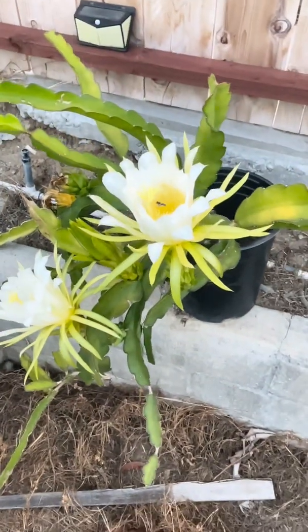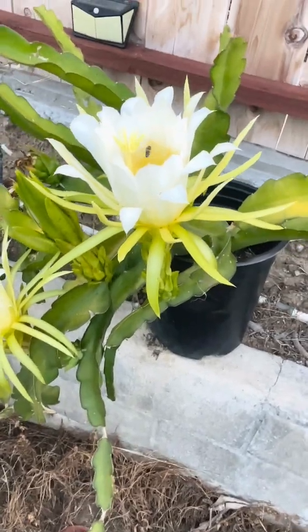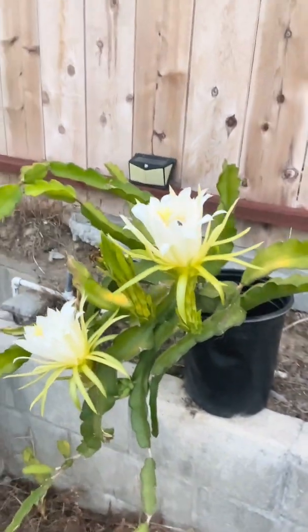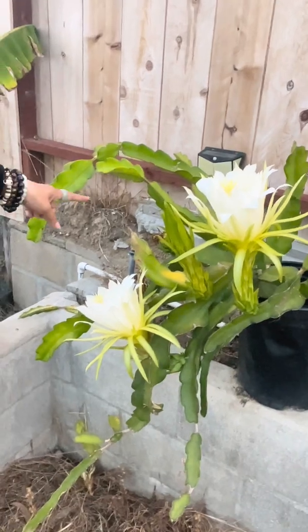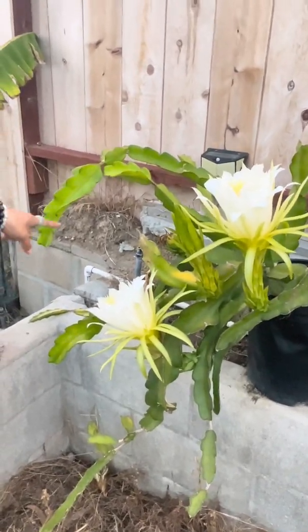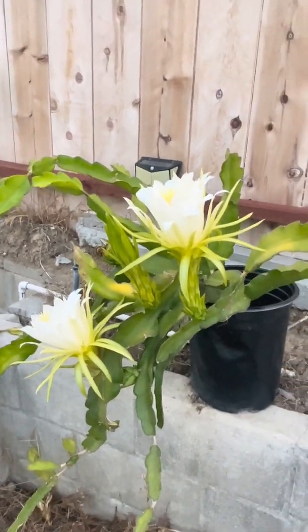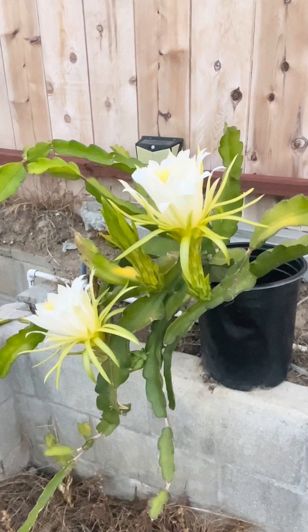Once a flower gets pollinated it means we're going to have fruit. The problem is if you only have one flower — like this one only had one — there's no other pollen to cross-pollinate it. So I collected pollens from there but I missed the blooming of the other one.